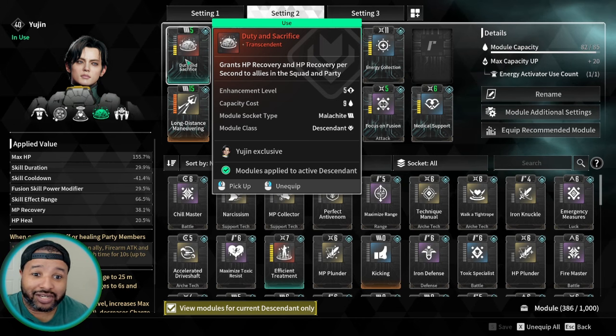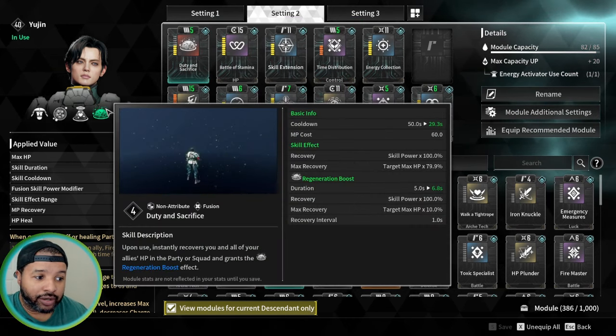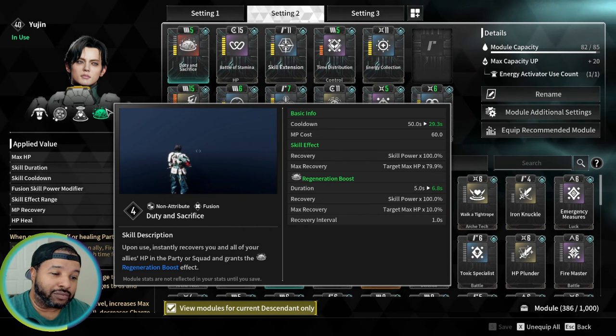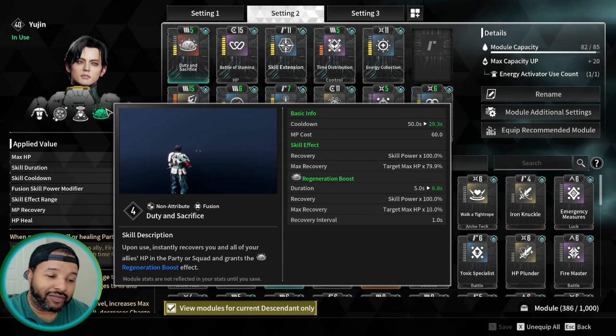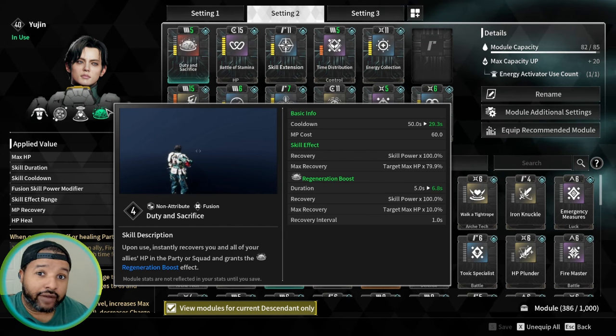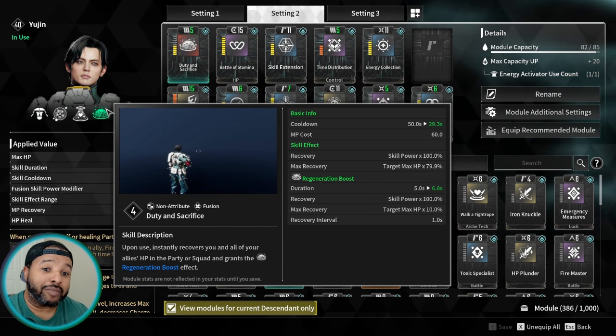There's no vicinity requirement or anything like that. As far as the cooldown, the regular cooldown is about 50 seconds. I'm trying to get it down to maybe about 25 seconds — trying to fit that in and see if I can get it around there, due to the fact that I can have 100% uptime on my buffs.